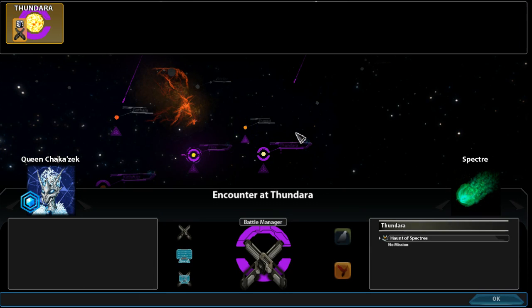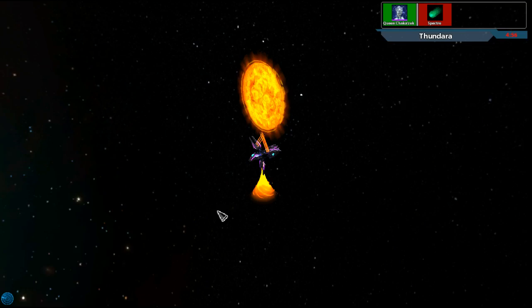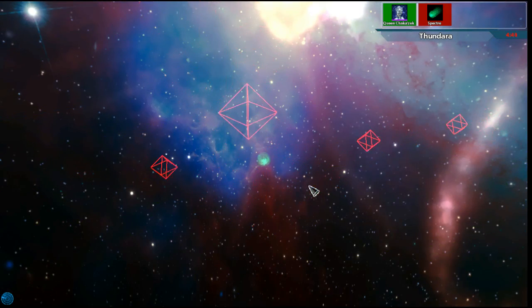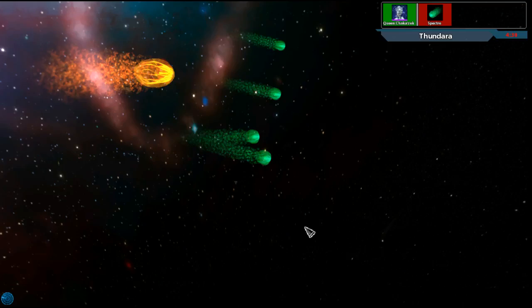We have our first random encounter — the haunt of specters. These are pretty weak and easy to shoot down with planet missiles. Normally I would auto resolve this, but I want to film it for you guys. It's a nice view of the gate ship. Let's find our ghosts, but this is a fledgling colony so I'm afraid it won't have enough firepower to take these ghosts out. If it doesn't, it's going to destroy the colony and I'll have to recolonize it. The amount of missiles your planets shoot is proportional to its population.